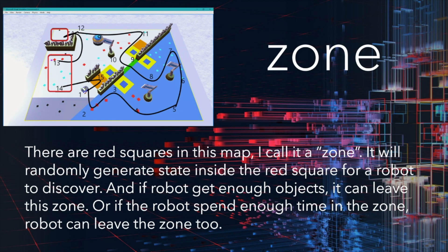There are red squares in this map. I call it a drain. It will gently set inside the red area for the robot to discover it. If the robot collects enough objects, it can leave the drain. Or if the robot has spent enough time in the drain, the robot can leave the drain too.